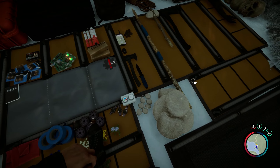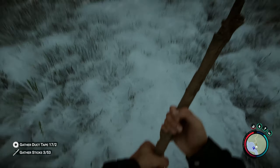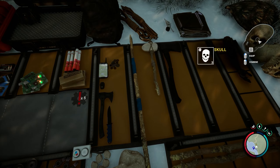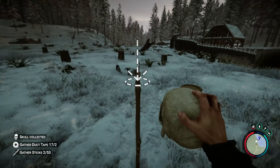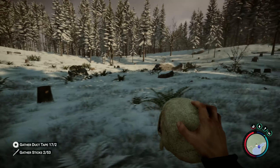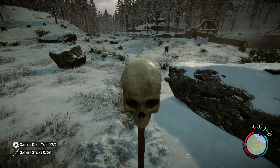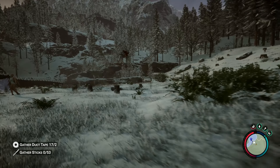Let's grab some sticks and skulls and get these effigies placed. We'll put one here, one over there, and one in the middle somewhere. We got three up — I'd like two or three more but we'll see how well it works and if it keeps the little guys out.